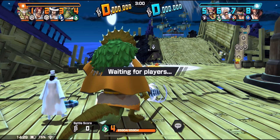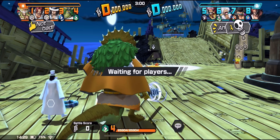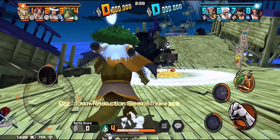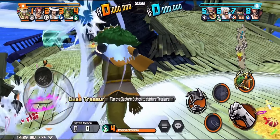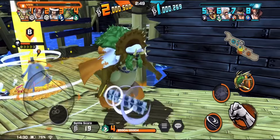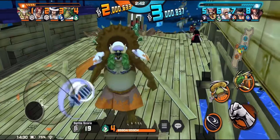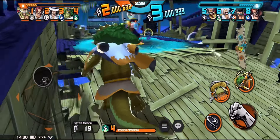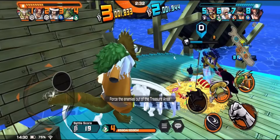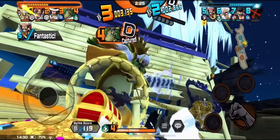Alright guys, here we go with the third match of today's torture. At the very beginning you're going to see me debate whether to go for mid flag or not. At first I wasn't going to go, but then I thought 'wait, the Shanks is going to go for mid flag and I don't want to leave him behind.' So I turned around and went for mid flag to help Shanks out. We did manage to get mid, and I went down to help Lucci out — we managed to kill that Shanks, though really it was Lucci doing the work. I just jumped in and helped a little.